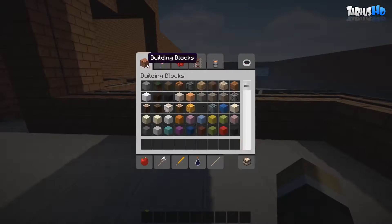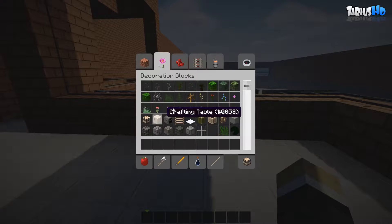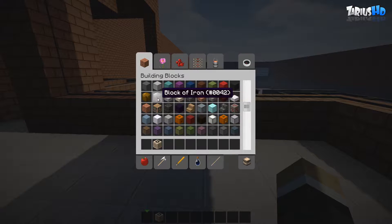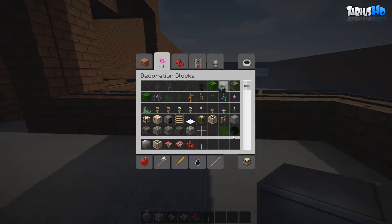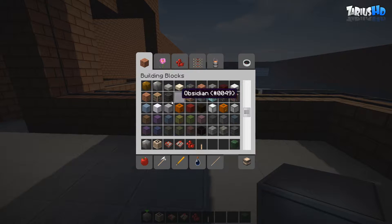The first blocks you want to grab are a jukebox, some iron blocks, some redstone comparators, some repeaters, some redstone, a lever, some spruce leaves for bushes, and also a bookshelf.